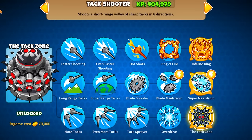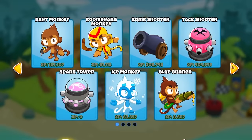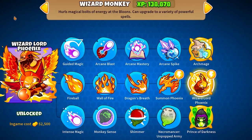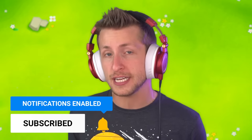What if you could merge every single tower together into one tower? What if you could pick and choose whatever upgrade you wanted for your tower? You're playing as a sniper and you want ninja upgrades? Maybe you're playing a dart monkey and you want super monkey upgrades. Well, this is exactly what the Omega Cross-Pathing mod does. It allows you to pick any upgrade you want for the tower that you're playing. Let me show you guys what I mean.